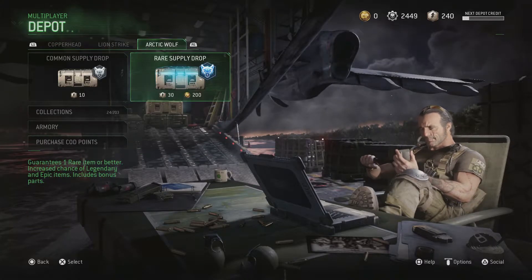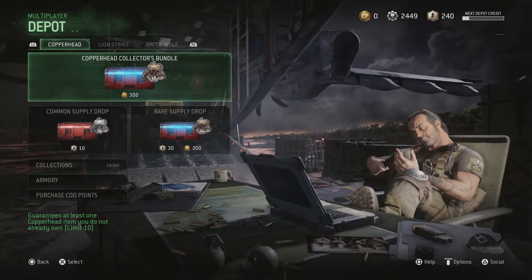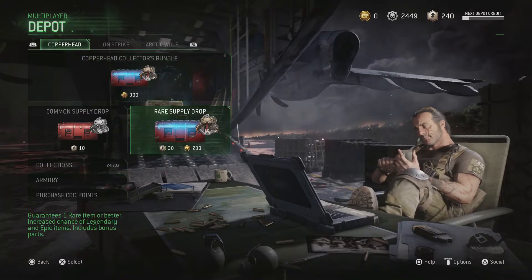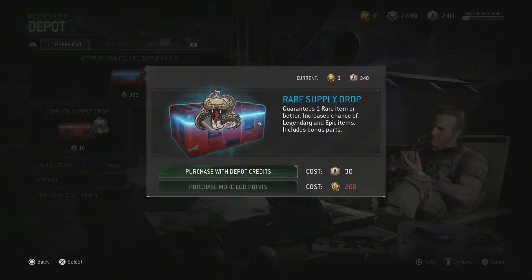Unfortunately I can't open up any of these special collector bundles. They've been adding these things for a while now where it's like guaranteed items from a weapon collection or guaranteed items you don't have, but they're always COD points. I've talked about this in the past — it's just super annoying. So we're just going to open up the regular rare supply drops and get started.